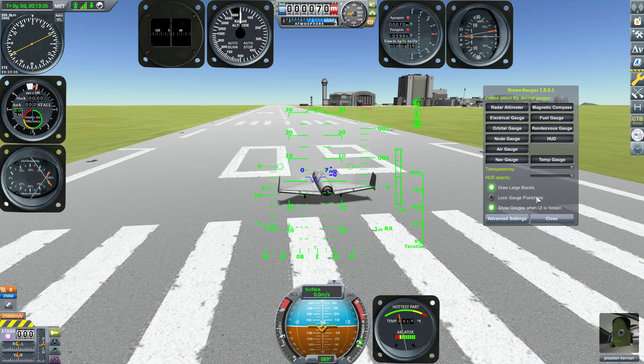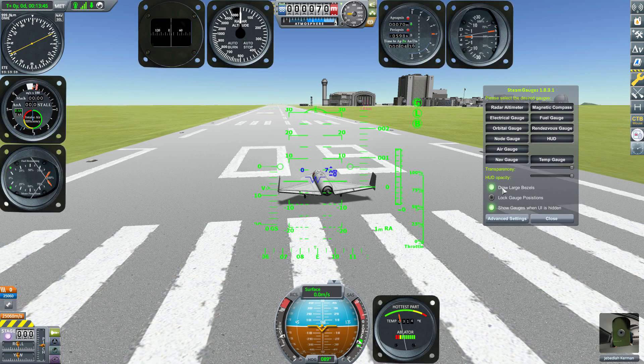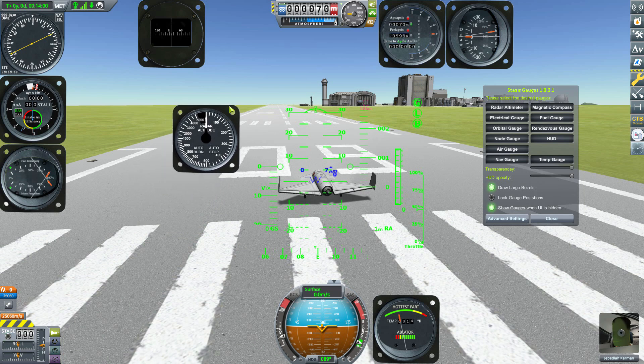Other options include the bezels — the big chunky frame around each gauge — which you can turn on or off as desired. We can also lock the gauges into position. By default you can click and drag any of the gauges anywhere you want them, release, and they'll stay there. The problem is you could accidentally move a gauge when clicking through the UI.